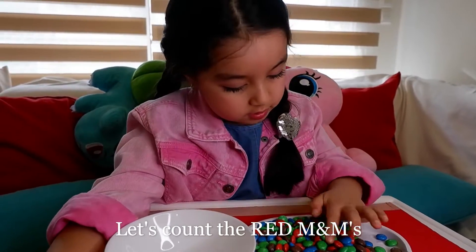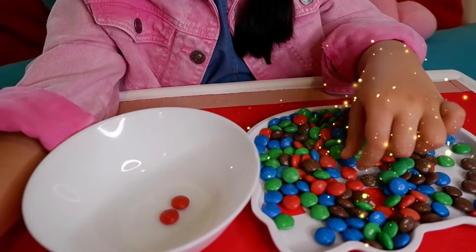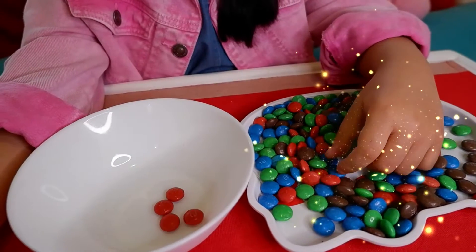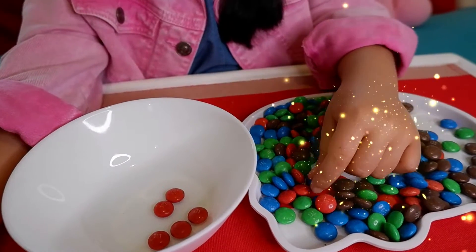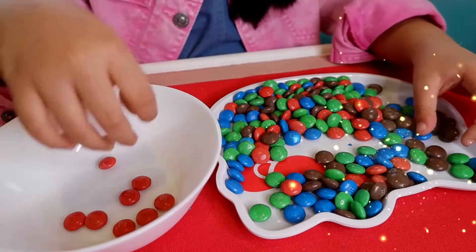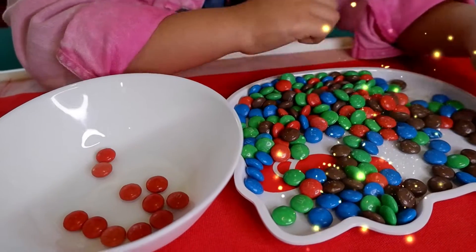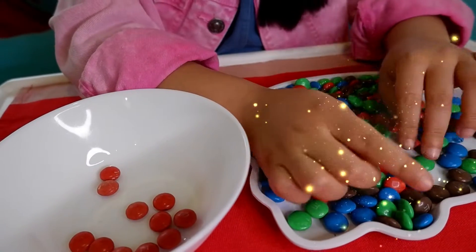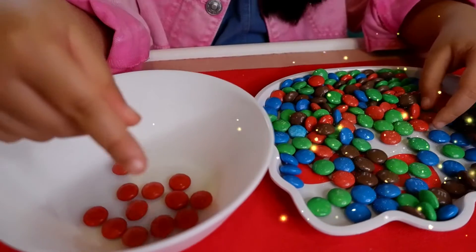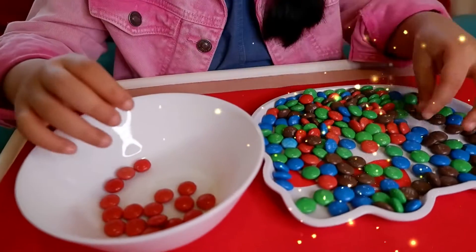Let's count the red ones. 1, 2, 3, 4, 5, 6, 7, 8, 9, 10. Recounting: 1, 2, 3, 4, 6, 7, 8, 9, 10.